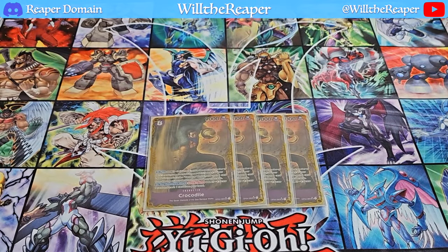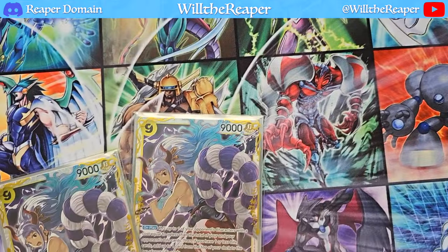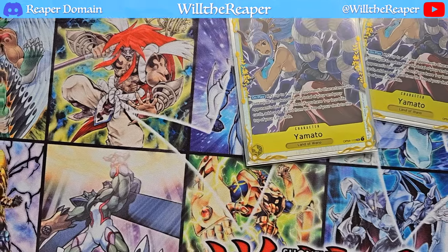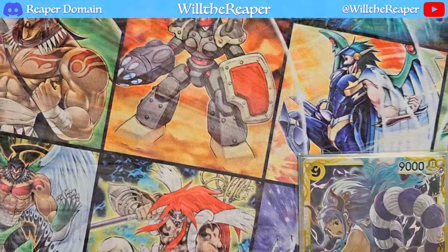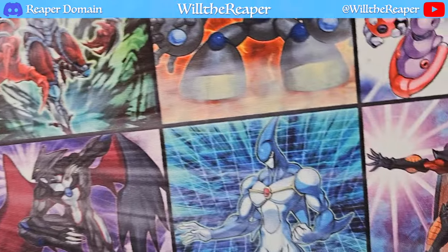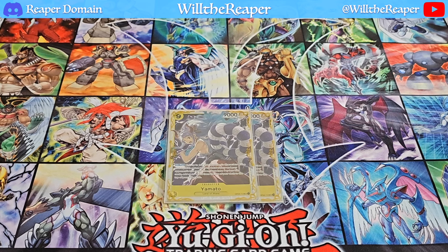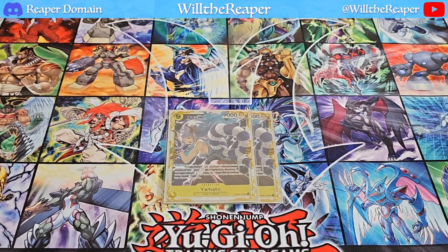Next up is Yamato, a Land of Wano archetype card — very different from our usual Baroque Works strategy. It's another 9000 power and costs a bit more, but the effect is what matters: on play, you can KO up to one of your opponent's characters with a cost equal to or less than their life card count. Playing this with Crocodile, who can increase your own life total, further enhances Yamato's capabilities.